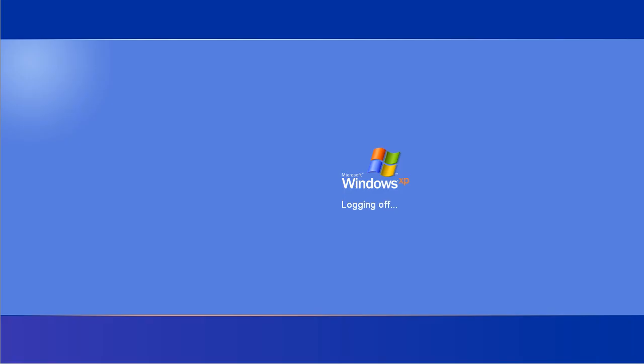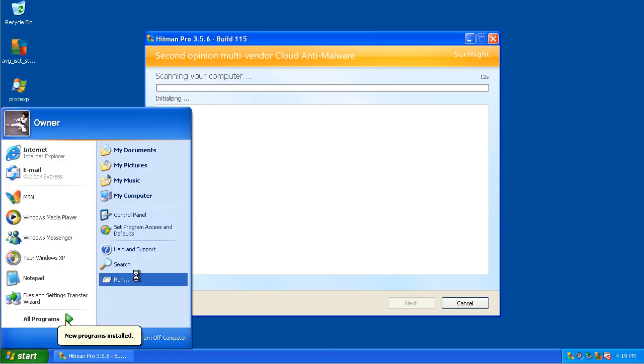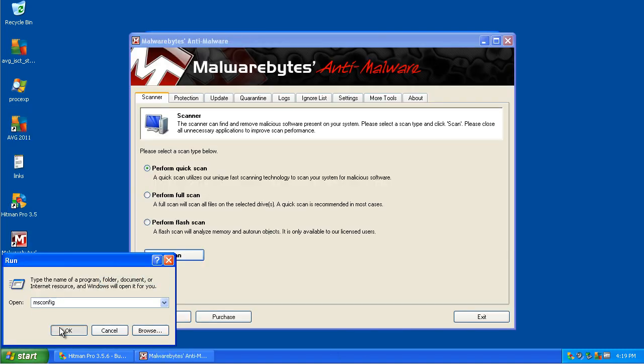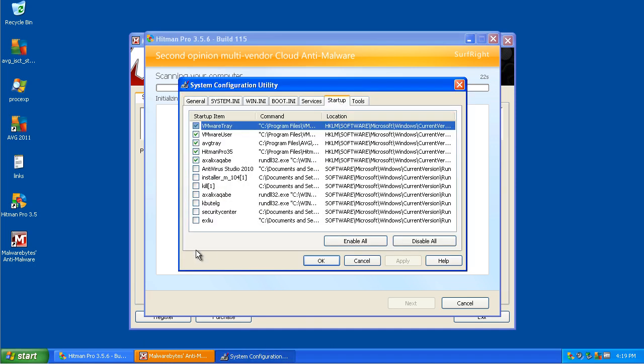I'm actually going to reboot and I'll be right back. Okay, I'm back and it's actually doing another scan. Since I disabled them in MSConfig, hopefully they should be gone — we'll see. Looking at startup, they're still on here — this, this, this, this, and this isn't supposed to be here.